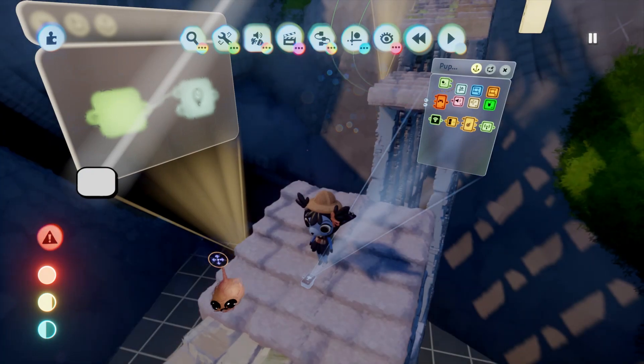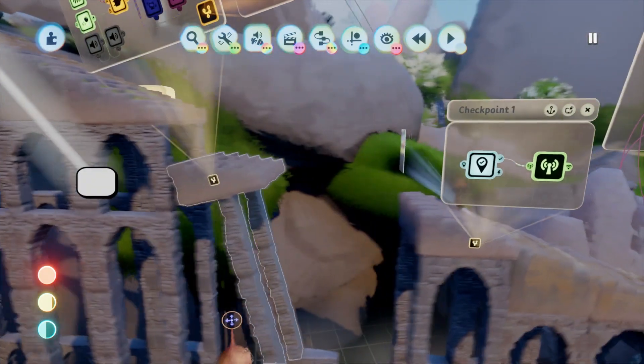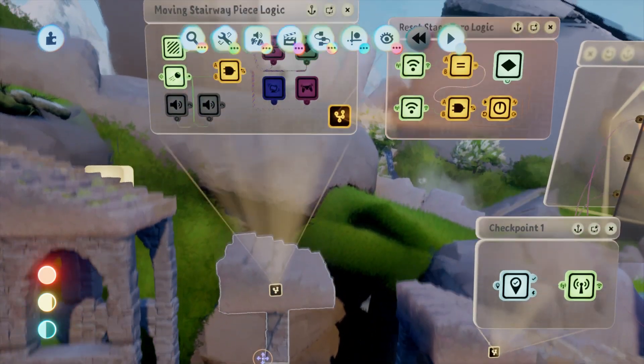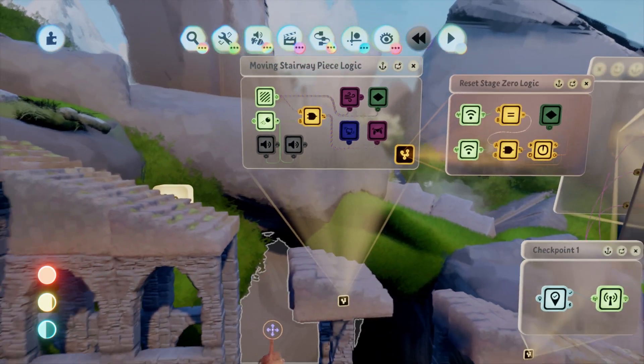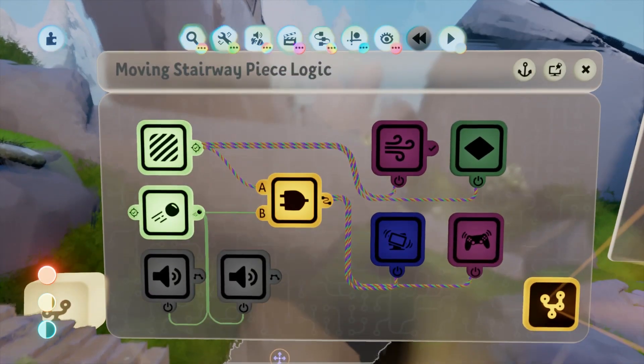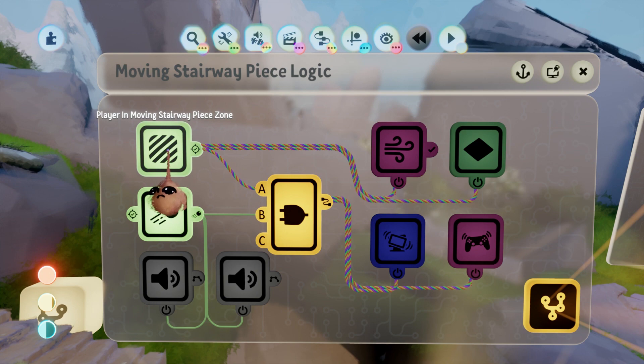Let's go into edit mode. I've tried to tidy this up as much as possible for the video. This scene is fully remixable so you can check it out yourself in Dreams and see if it all makes sense. Most of what we're dealing with is contained in two microchips: one on the obstacle and one by the checkpoint.